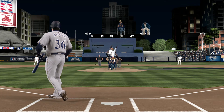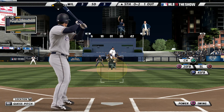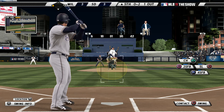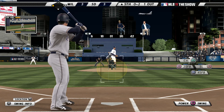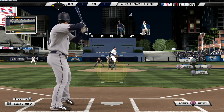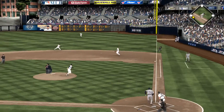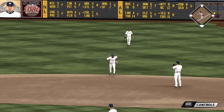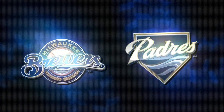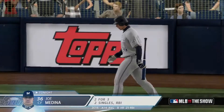Fouled straight back. Another 0-2 coming. Swing and a hard-hit ball towards the hole — and that's through into right field for a base hit! That'll bring in the go-ahead run from third — it's now a 4-3 game. Not trying to do too much that time; this ball just had eyes as it finds the hole into right to drive home that run.